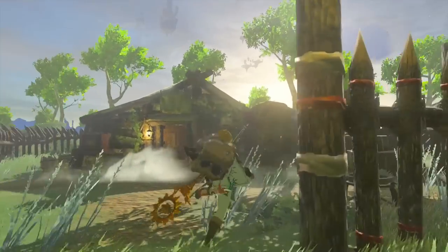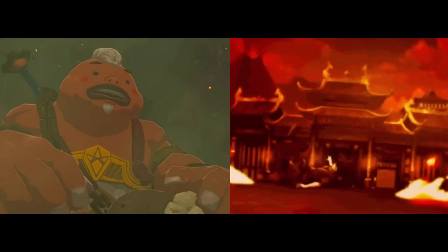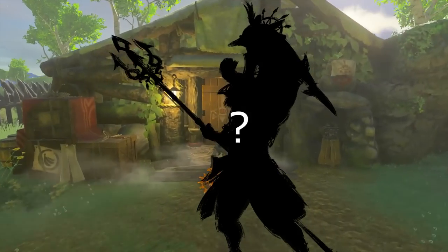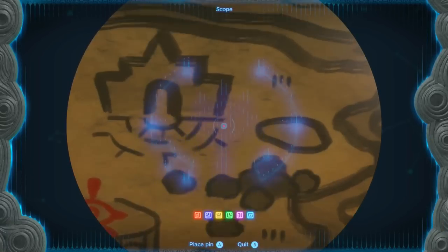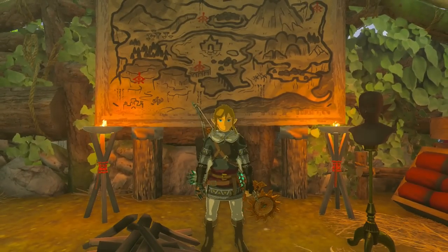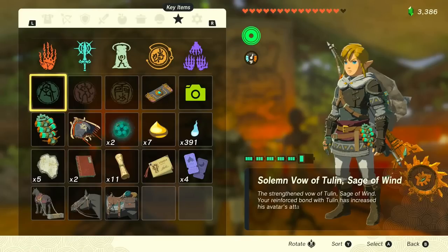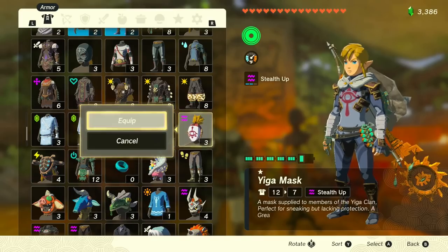Hey everyone, welcome back to Tears of the Kingdom. We've got an ally that can airbend, one that can firebend or lavabend, and one that's a lightning bender, so I think it's time to introduce the next element. And no, I don't mean water, I mean earth. Link is going to become an earthbender today. Yep, you heard me correctly. Today we are going to take on the Yiga hideout quest and try to learn the earthwake technique.